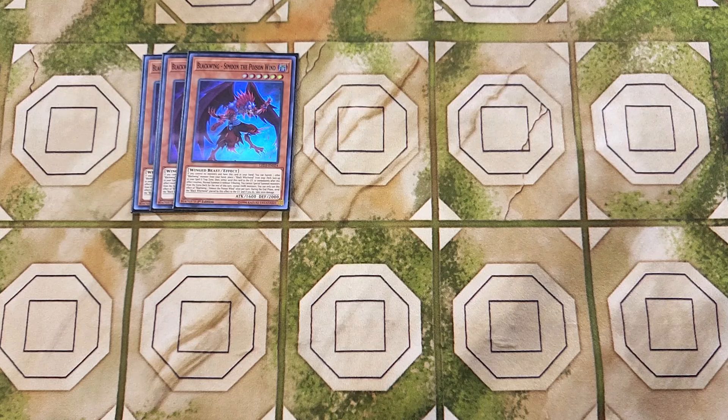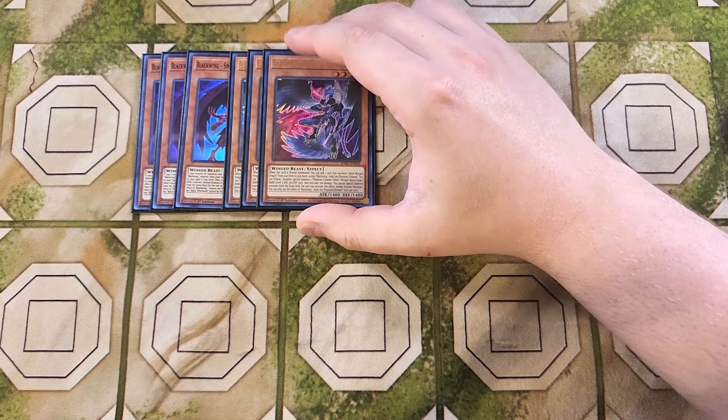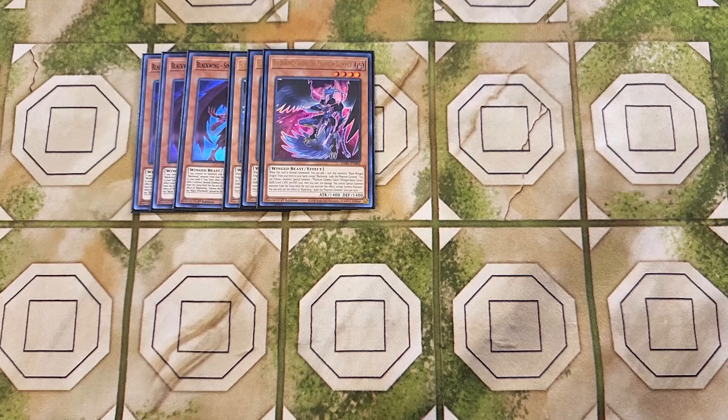We then play three copies of Sudri. Sudri is an amazing three-of and probably the best Normal Summon in the entire deck, as when this card is Normal Summoned to your side of the field, you can add one card that mentions Blackwing Dragon from your deck to your hand — like your copies of Shamal, Vada, and even your copies of Twin Shadow.